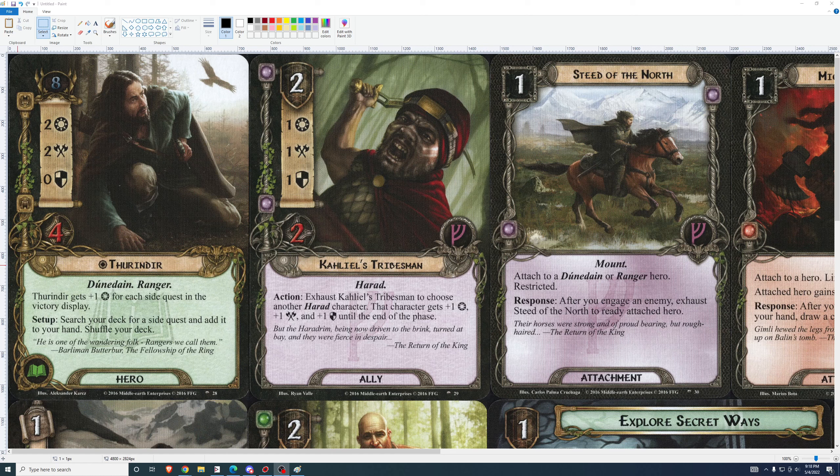I think it opens up some very interesting deck building possibilities with some of the new side quests that have come out. In particular, the side quests that allow you to do something every turn — like The Storm Comes or the one that allows you to draw an extra card every turn. So if Thurindir, for example, read 2-2-0-4 and the first ally you play doesn't need a resource match, would that be a good card? Yeah, it would. And you can do that after one turn of delayed progress. I don't think this is an elite hero, but it's very good and it opens up interesting possibilities. I'll be excited to try out decks with him.